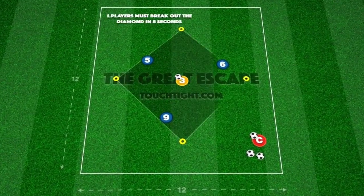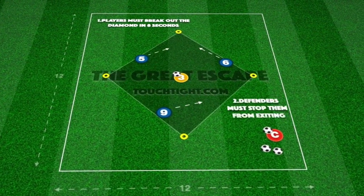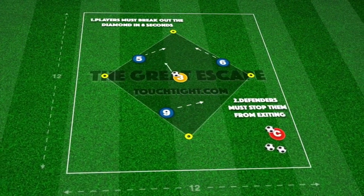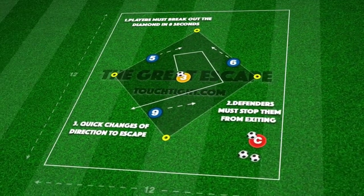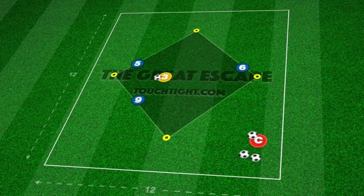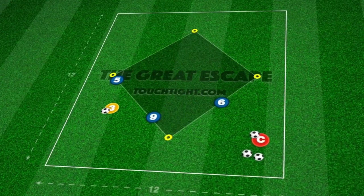This fun practice is called the Great Escape and is centered on players recognizing gaps to break through. In this small 12 by 12 yard area, we set up a diamond with three defenders starting on the outside, with one attacker starting with a ball in the center.